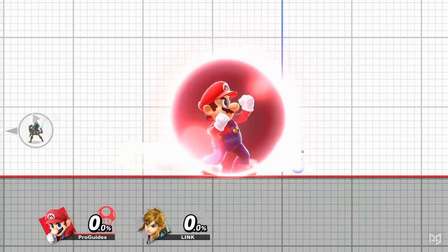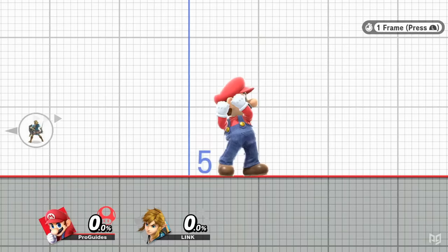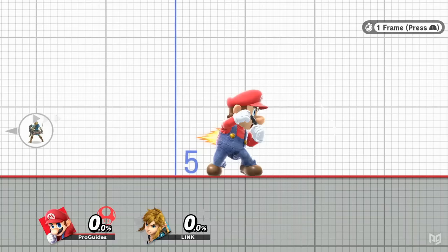Alright, let's start the tech rundown of out-of-shield options. When you press the shield button, your shield will be active on frame 1, which is as fast as possible. After this, you're locked into shield for 3 frames and can then release the shield button to drop your shield. Your shield will take 11 frames to drop before you can do almost anything though, so this can be pretty inconvenient.